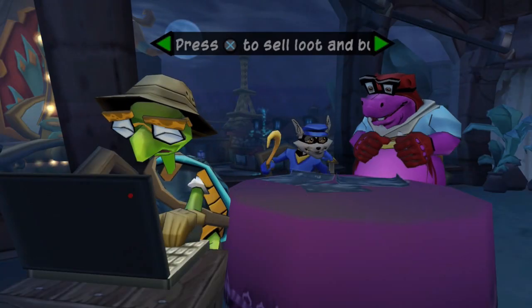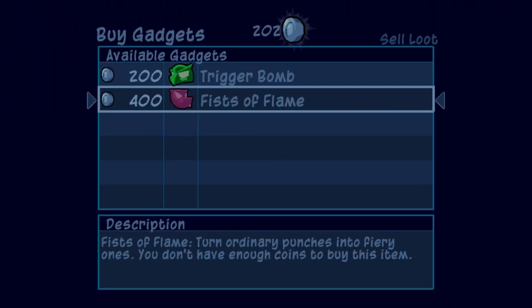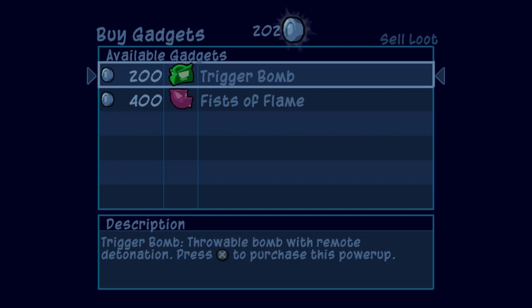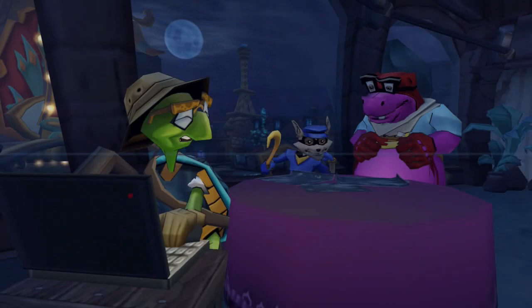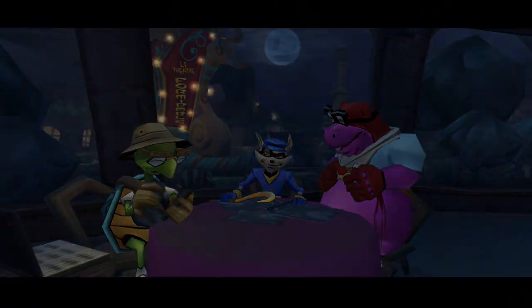So for now, before we start anything, I want to go back onto the internet and get myself some smoke bombs. Technically we'll get the money for Murray's stuff pretty soon, so for now I'm going to get the trigger bomb for Bentley. We're not going to be using Bentley for a good while still, but it's always good to have Bentley around.